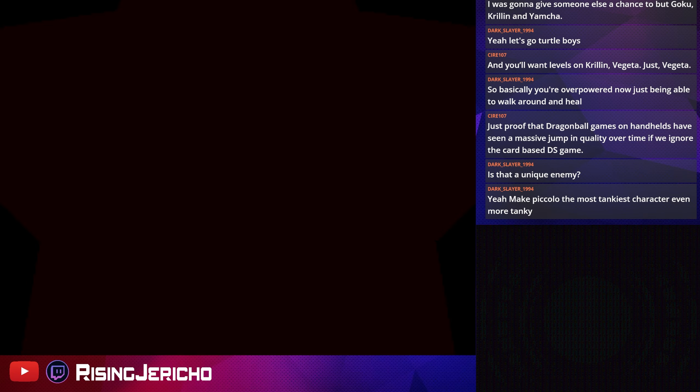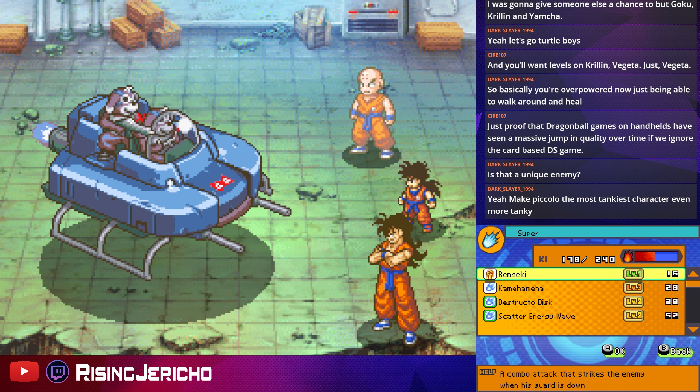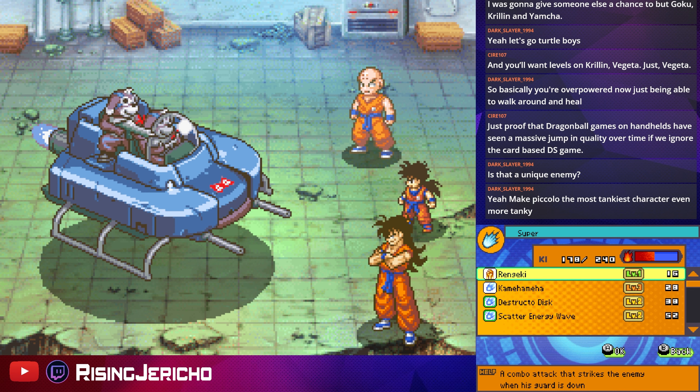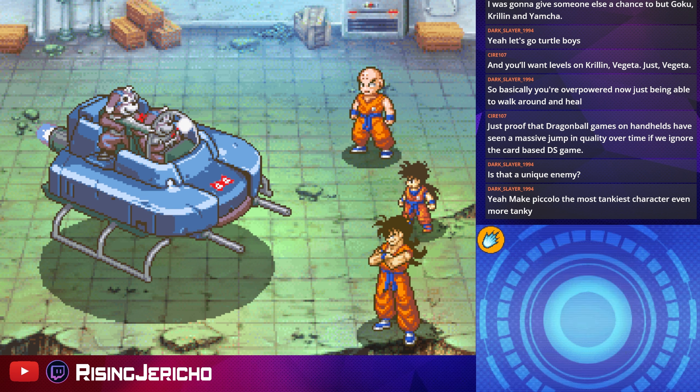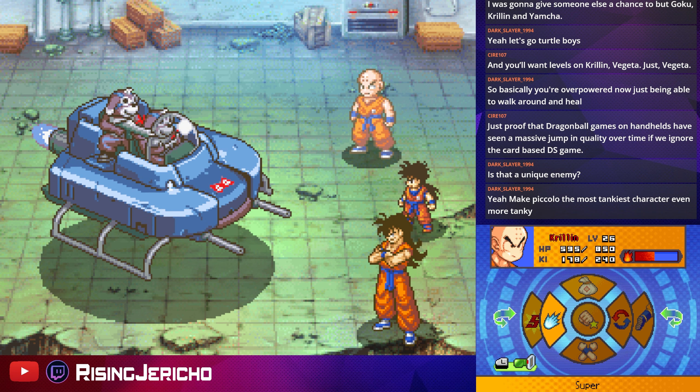These guys are pretty ludicrous. Piccolo — the most tanky character ever, even more tanky. Our endgame team is going to be Goku, Piccolo, and Gohan. Abso-f***ing-lutely. I mean, I don't want to spoil too much, but it's going to be like that.